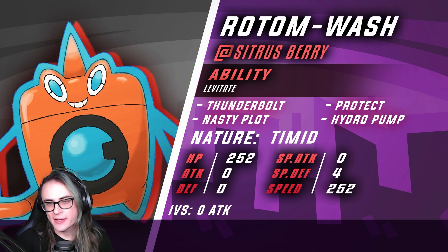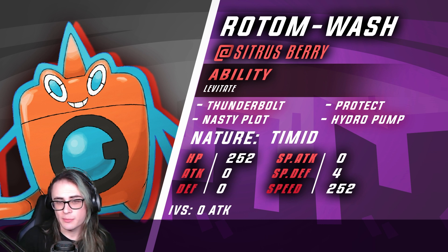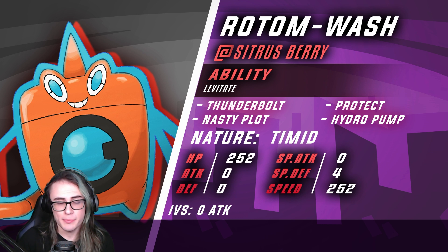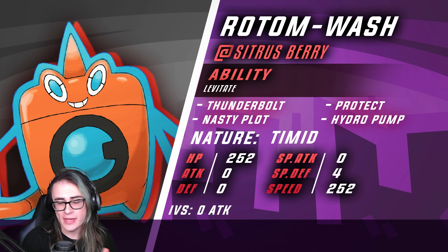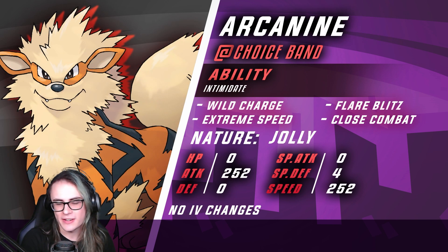Next up, we do have Rotom-Wash with Sitrus Berry and Levitate. This is a Terra Electric set with Thunderbolt, Nasty Plot, Hydro Pump, and Protect. Protect is meant to get around different Fake Out options, with Hydro Pump and Thunderbolt being really strong offensive pieces. You could potentially ditch Protect for Terra Blast and go Terra Fire, which would be very valuable for Amoonguss matchups. But I personally prefer Protect, as it's really good for redirecting Fake Out. I don't really value Terra Blast on this build, especially since we have Arcanine as an offensive Fire type.